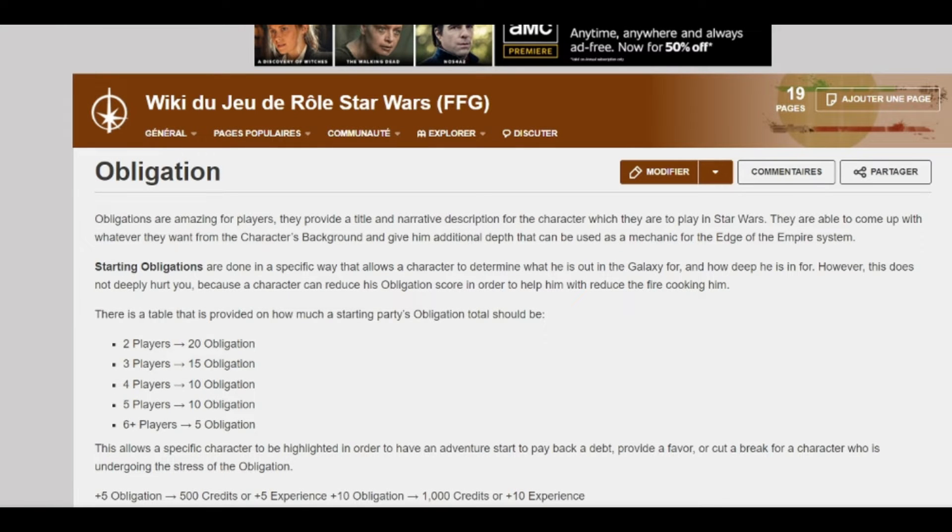Hi everyone, this is SWRPGGuides and I'm going to be doing a guide for obligation today. This is something that is a little bit more advanced; some players might have trouble understanding how it works. I will be going over the general rules for obligation, but all the information is in the book. I just want to clarify how it works and how I use it when I GM sessions, but the main part of this video is going to be going into ideas for GMs to use when they are dealing with obligation for players.